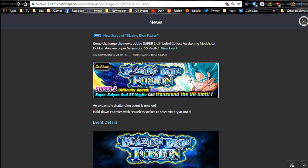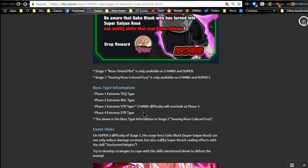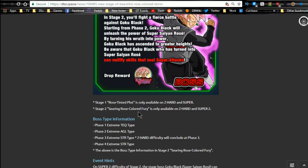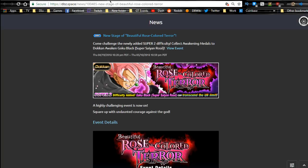Next is the Dokkan event - the Blazing Blue Fusion (Vegito) and the Rose Colored Terror. New stages are available and both run until 5/10, so they end tomorrow, but they'll still come back on regular time slots. Rose will be available during Villains and Agility days, and Vegito will be Physical and Technique days. Each of these events is pretty awesome and fun. I love my Villains team - Villains are just so much cooler because there are so many different types of attacks, whereas every Hero is basically a Kamehameha Wave, Big Bang Attack, or some big energy beam.